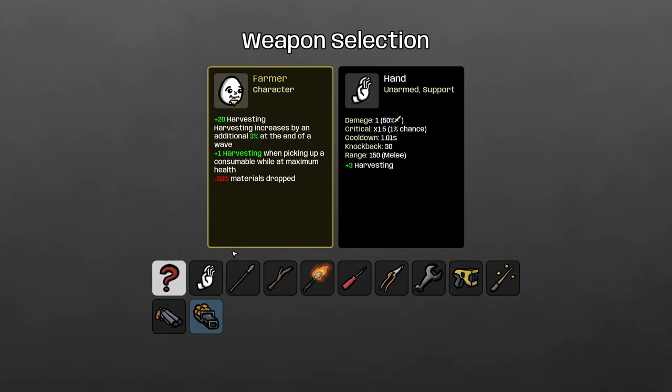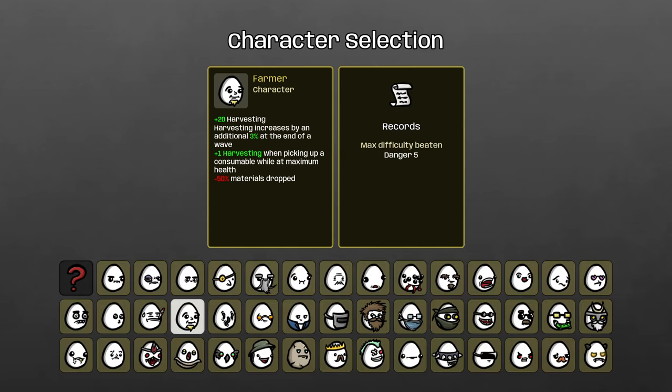The Farmer just wants to pick up consumables, so we're going with the pruner because you get consumables from it. It's really important that you don't take damage, and the pruner will generate consumables which generate harvesting. I think there's no other answer for the Farmer anywhere near as good as the pruner.